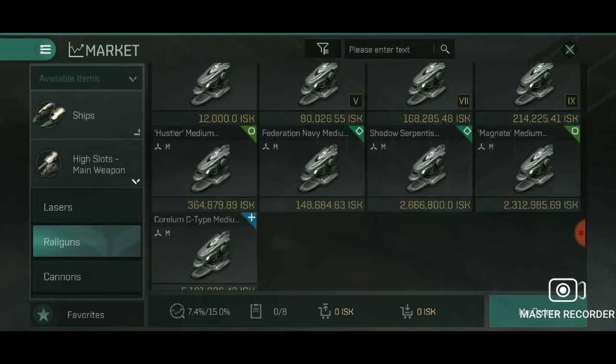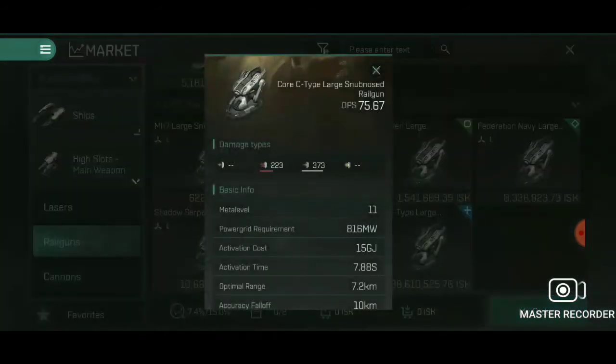The snub-nosed railguns offer more firepower at closer range, with 75 km optimal. With the 75% battleship command damage bonus, output reaches upward of 140 DPS per gun. Five guns at 140 is over 700 raw DPS, and before bonuses from research are fully counted. Adding two drones brings you near 940 DPS. With full research applied, you're likely sitting near 990 to 1,000 DPS — and that's with only five weapons.